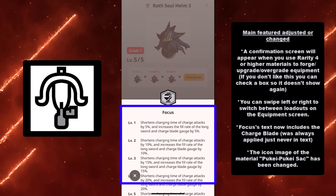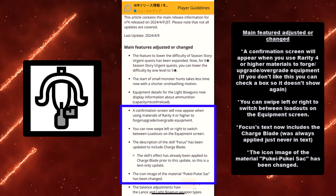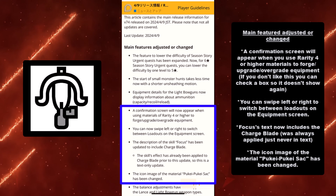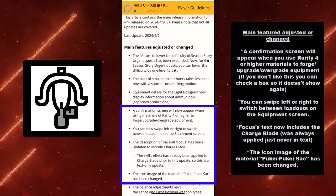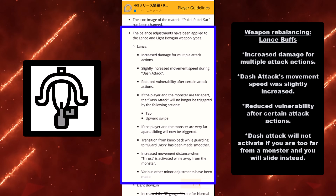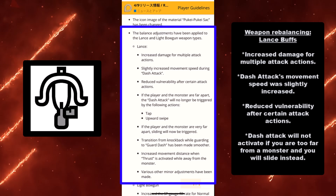The icon image of the material Pukei Pukei Sack has been changed. I don't know why it was changed — it was super random, but I guess it just looked too similar to another item so they changed the icon image. And now we're going to move on to the best part of this update: the weapon rebalancing and the buffs for the two weapon types, starting off with the Lance.